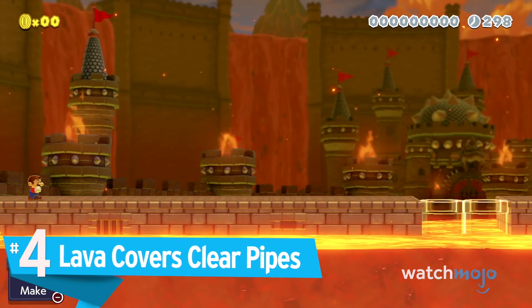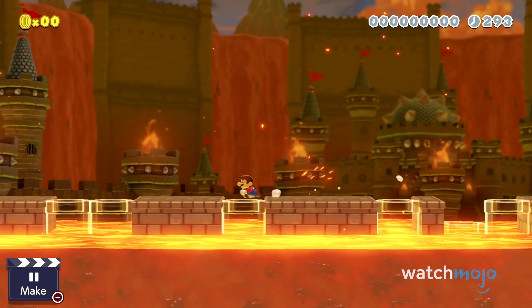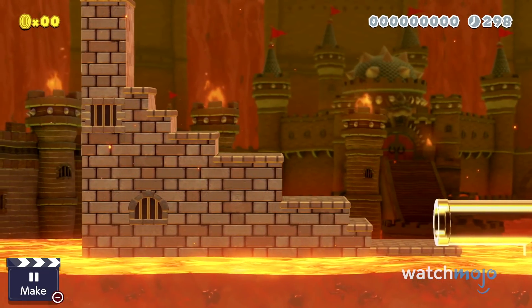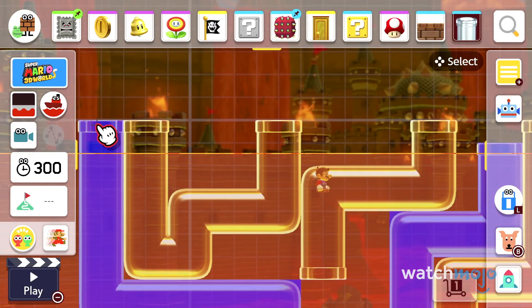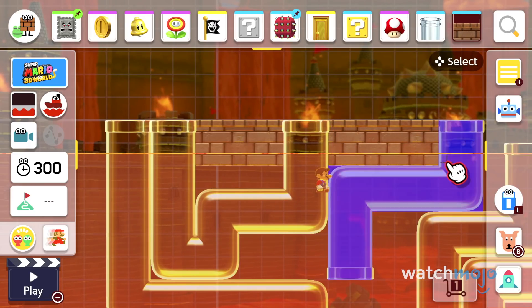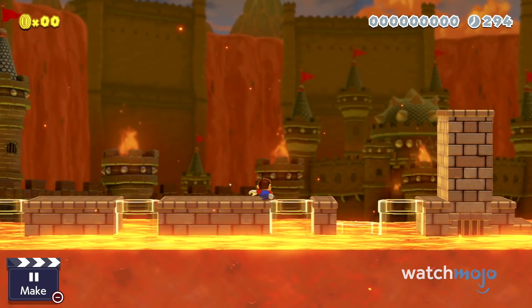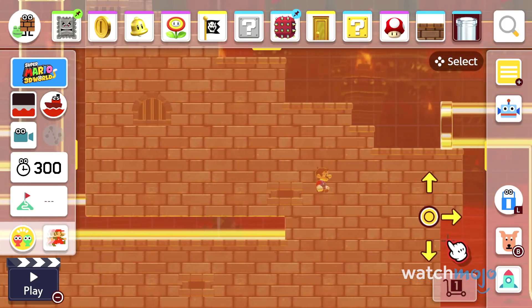Number 4: Lava Covers Clear Pipes. Clear pipes have made it into Super Mario Maker 2, but they aren't as flexible as Nintendo has led us to believe — seriously, why can't they intersect? Still, they offer some potential for complex levels. Did you know that clear pipes can pass through lava in the castle theme? What if you had multiple pipes running through the lava? It's a great way to hide your pipe tracks from players, adding an extra layer of intrigue to your course.